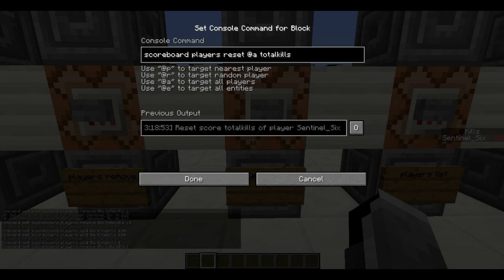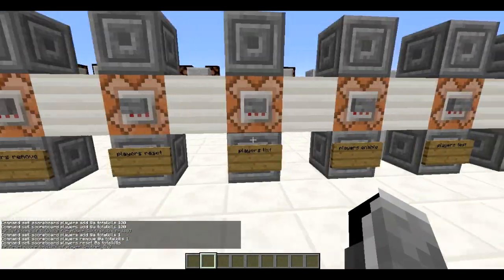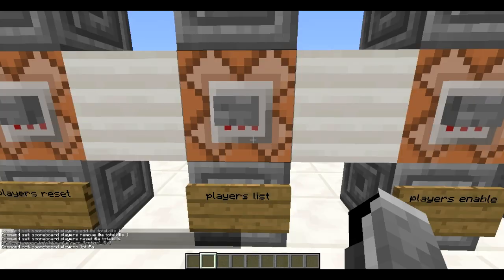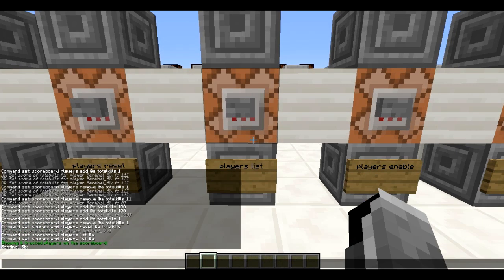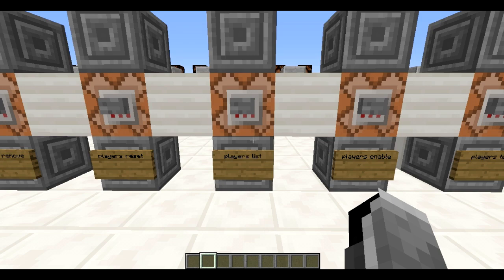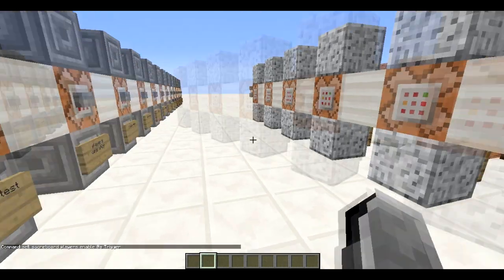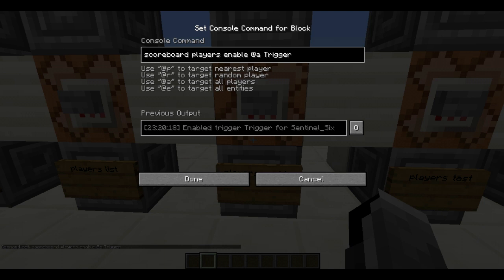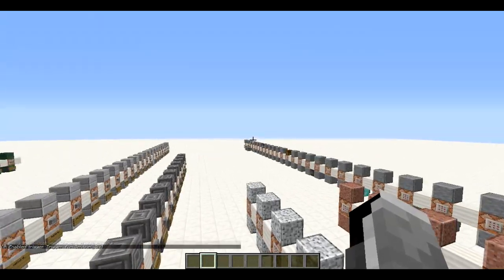You can also reset a scoreboard for a player: 'scoreboard players reset @a totalKills' resets my total kill count back to zero and it no longer displays. 'scoreboard players list @a' lists all people on the scoreboard — in a server it would show everyone participating. We also used 'scoreboard players enable @a trigger' for the tellraw world command in part one.